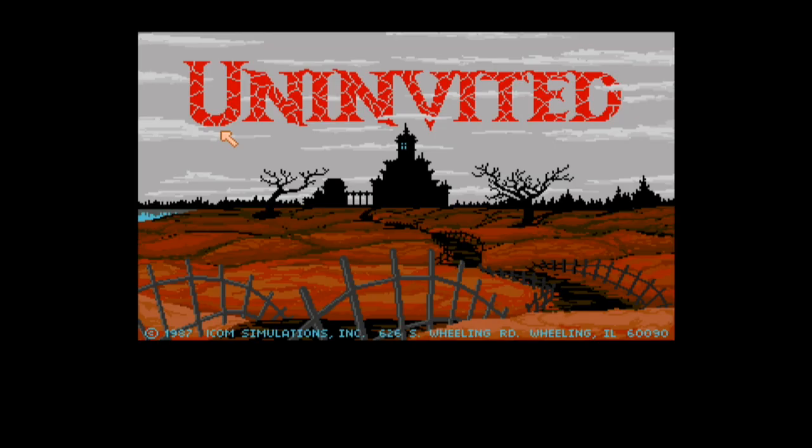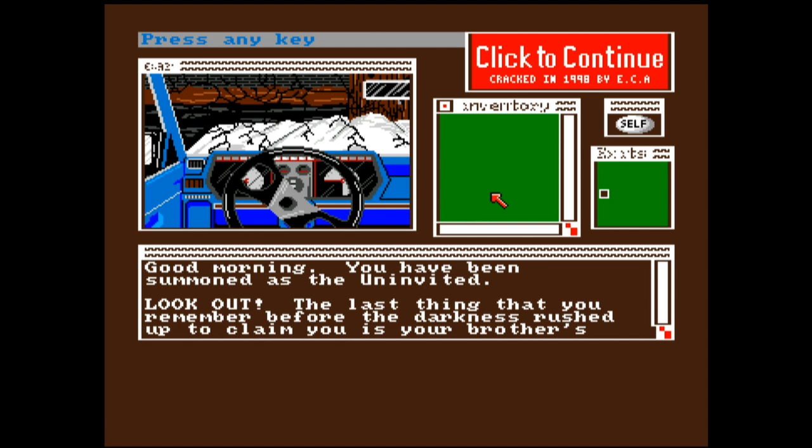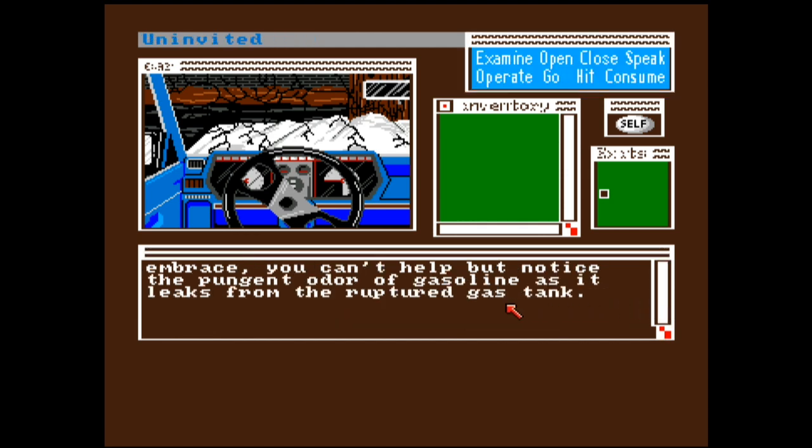Presents another Amiga adventure — Uninvited! Starting timer now. It's loading. Okay, examine open case. Operation go. Good morning! You have been summoned as the Uninvited. Look out! The last thing that you remember before the darkness rushed up to claim you is your brother's embrace. You can't help but notice the pungent odor of gasoline as it leaks from the ruptured gas tank.